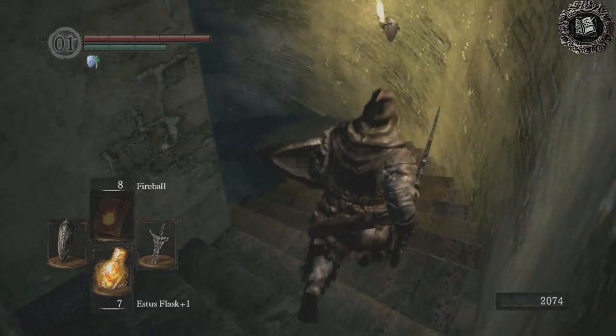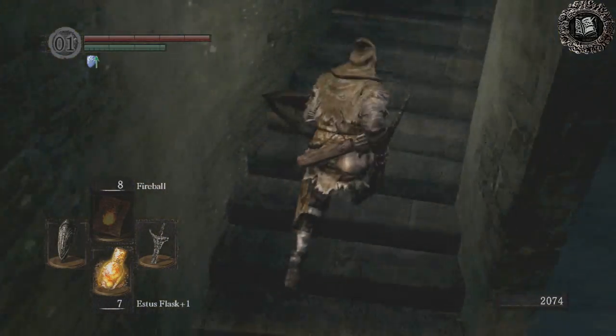What I do here is I go down, gain Havel's attention, and then run back up to the start.